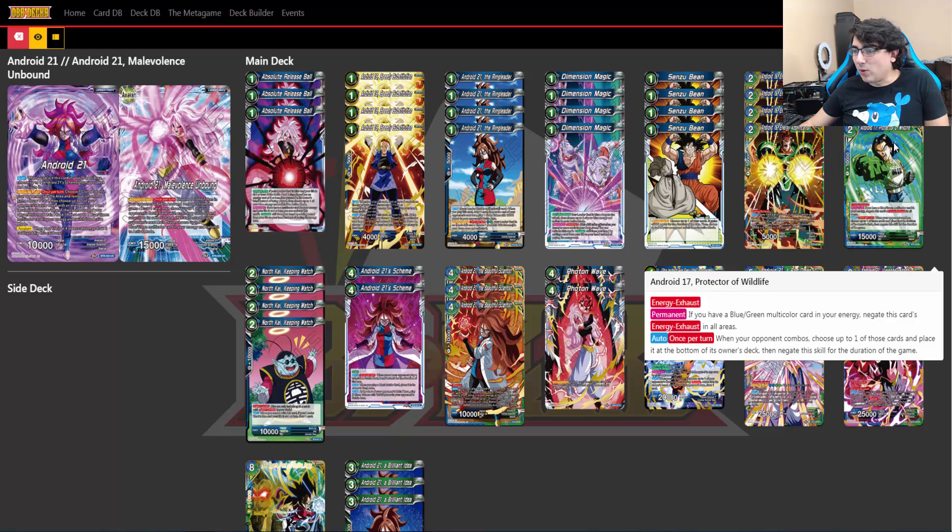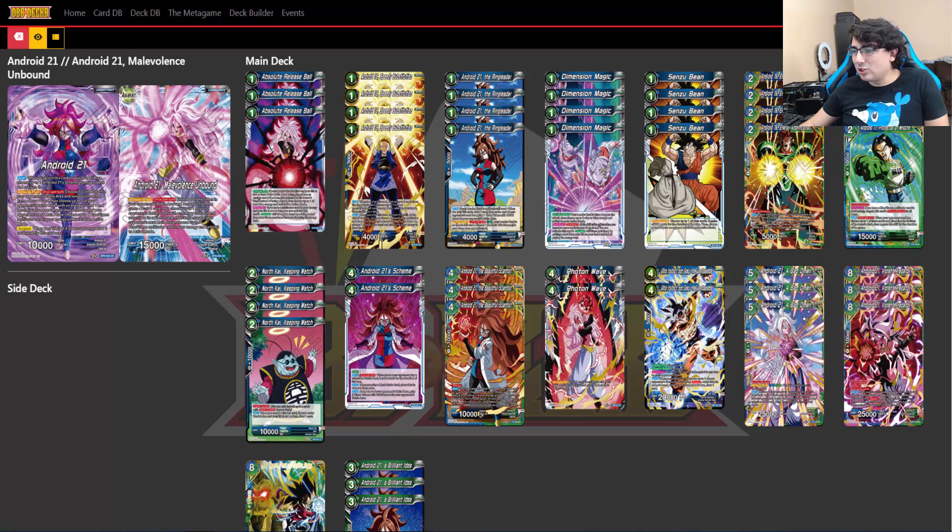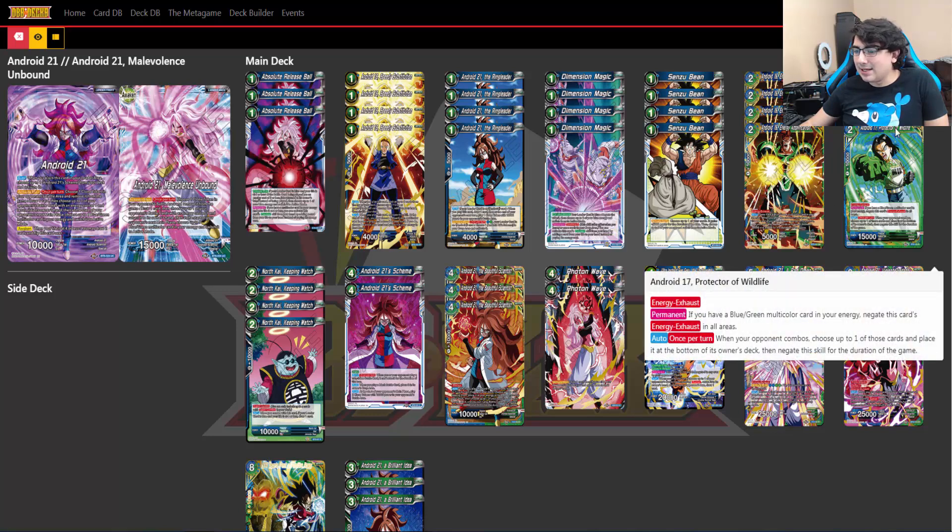We also have Android 17 Protector of Wildlife—essentially the new Beerus and Broly of Set 8. Even though it has energy exhaust, if you have a blue-green multicolored card in your energy other than this specific card, you get to negate its energy exhaust. It has an auto when you play it: once per turn, when your opponent combos, you choose up to one of those cards and place it at the bottom of its owner's deck, then negate this skill for the duration of the game. You mainly want this in your energy—that's the main place you want it.